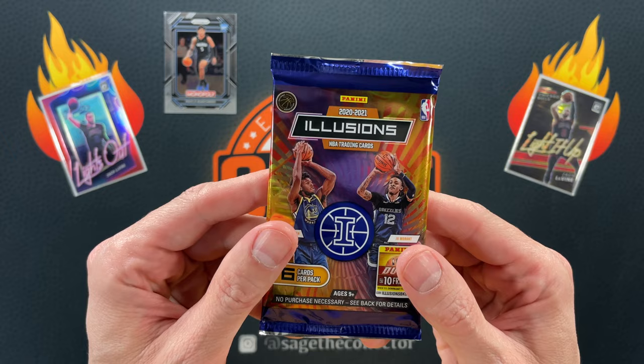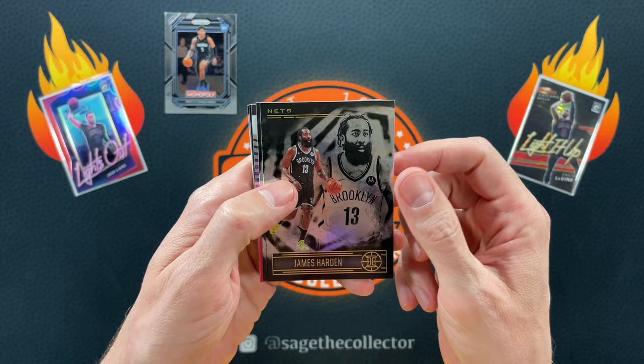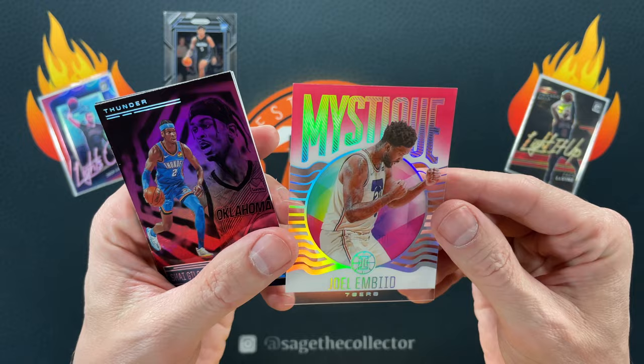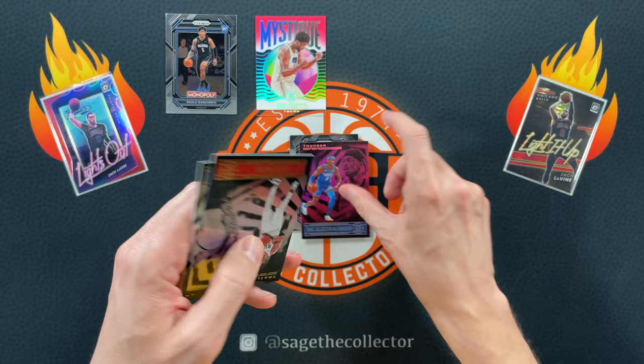We are on to 2020 Illusions. I believe these came out of a retail box. If you see pink, you know they came out of retail. James Harden, Montrez. Got a little pink Mystique — gotta love Mystiques. Mystique is so sad about the lack of acetates in Illusions now. Got a pink Shea. That's nice.